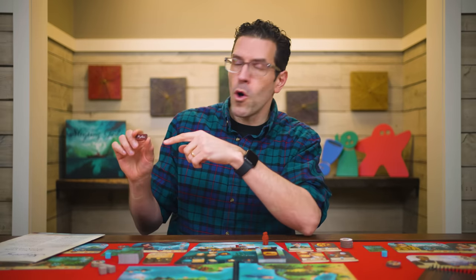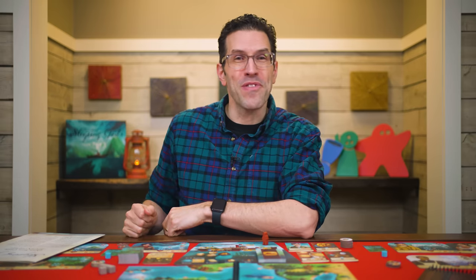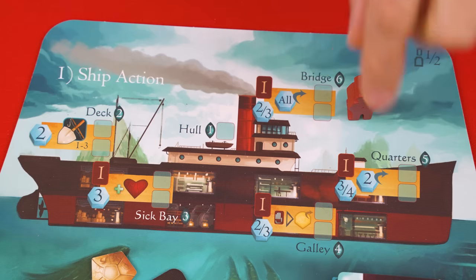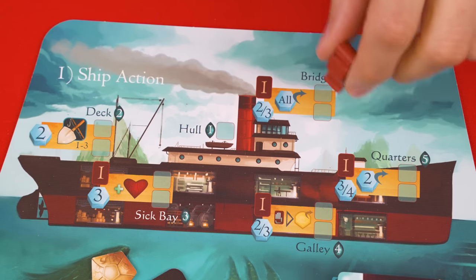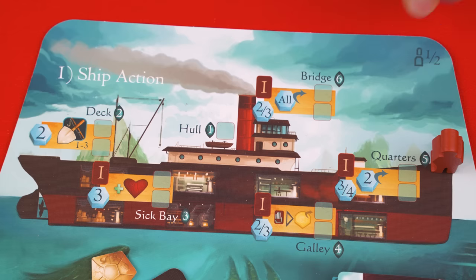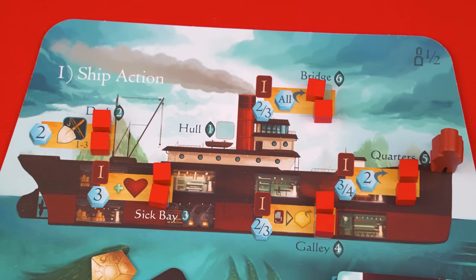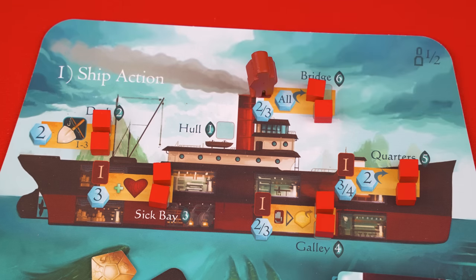On your turn you'll hold the captain token and be referred to as the active player and perform four steps, starting with the ship action. Here you move the ship action figure to any one of the five labeled rooms and perform the action there. There's a sixth spot, the hall, but you can never go there and you must always move to a different room from wherever the token had been on a previous turn. Damage can end up on the spaces by each room and once a room contains two damage you cannot go there, unless all five rooms have two damage — in that case you still move but don't get to perform the action.